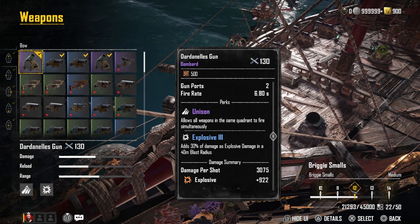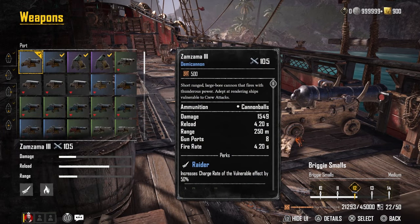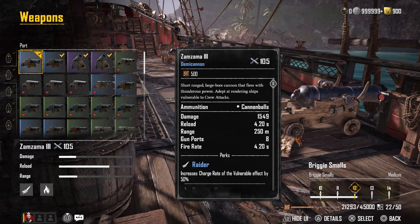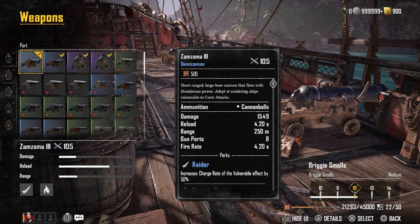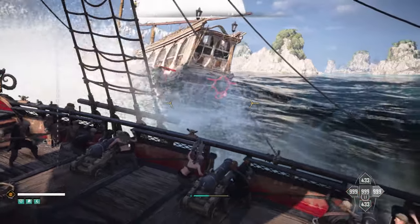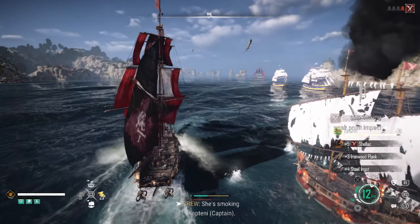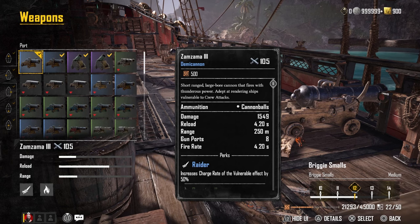For the port and starboard, we are still using the Zamzimas because they are awesome generally speaking, and they synergize really well with the major furniture piece, which has also remained the same. I just love how you can essentially shotgun blast multiple weak point spots with these when you're running parallel to another ship — they are absolute wrecking machines.